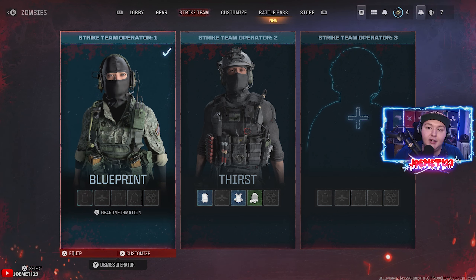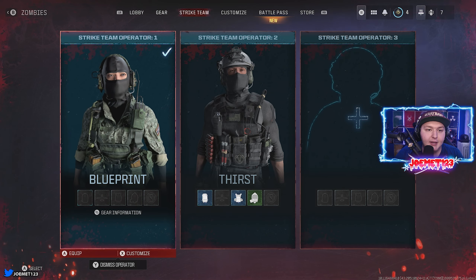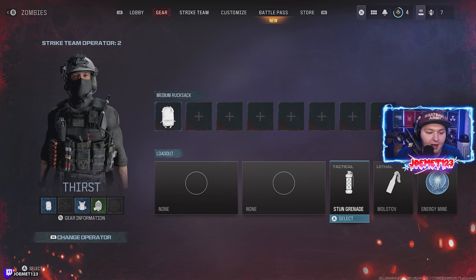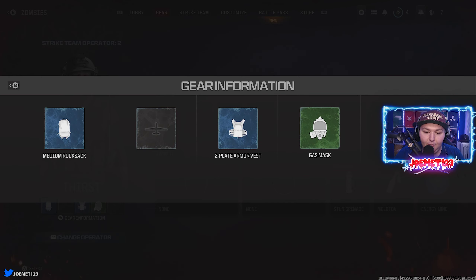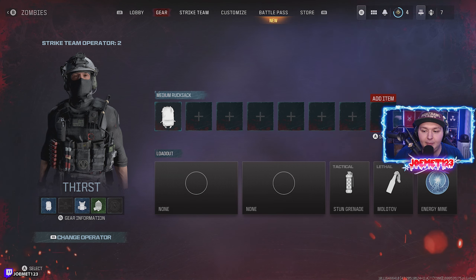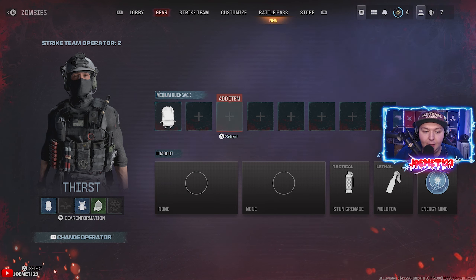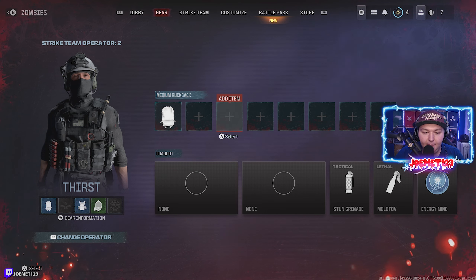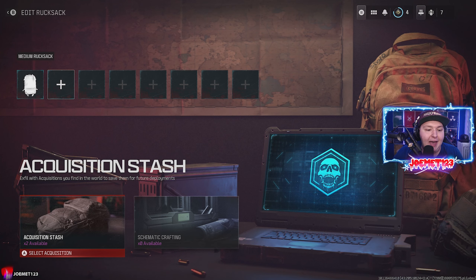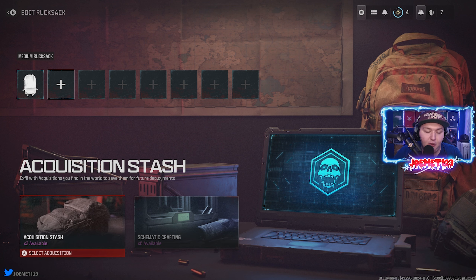I have this first operator selected with no gear — you can see it has a small rucksack and no gear. Moving to the second operator, you can see the gear information: a gas mask, a vest, and the medium rucksack. When I spawn in I'll have all those items. The rucksack is empty right now, but say I had a battery in it, it would show right here. You can carry stuff from game to game. If I want to add something to this rucksack, I select it, and as you can see, you have Acquisitions and Schematics.